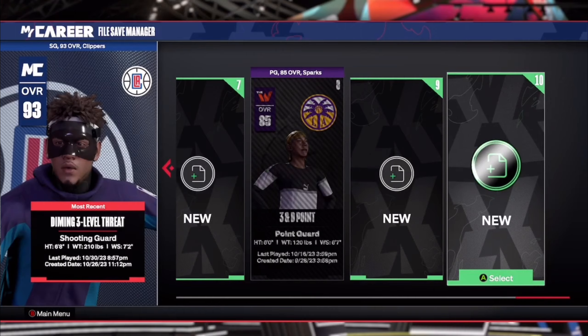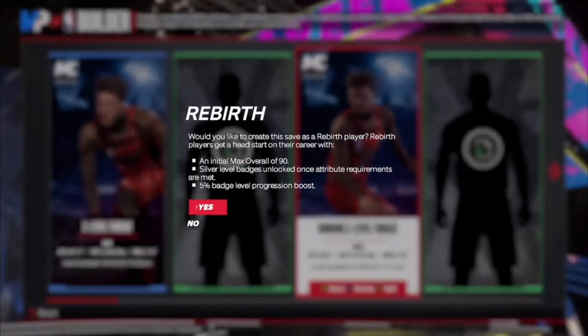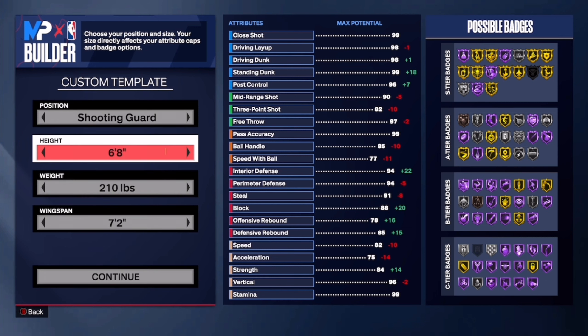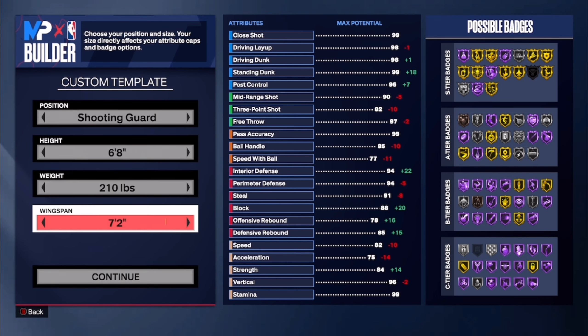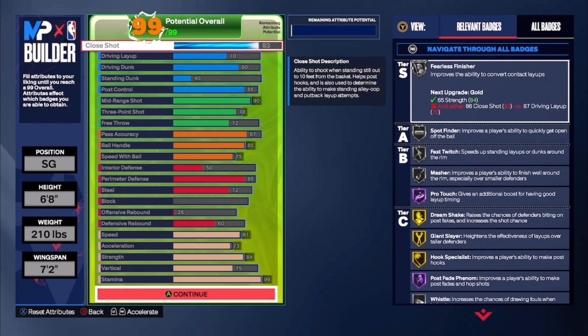All right, y'all. As y'all can see, my diamond ring number three right here. You can go shooting guard or you can go point guard — I just went shooting guard. You can really go point guard if you want to; I believe you're still going to get the same exact name. You want to go 6'8", 210, with a 7'2" wingspan. I'm going to show y'all why I went with that.